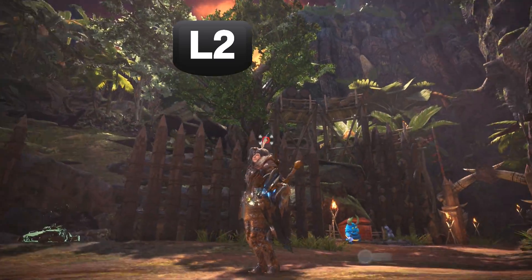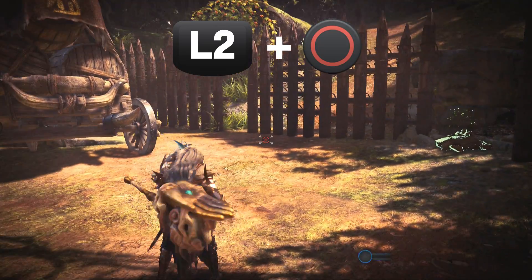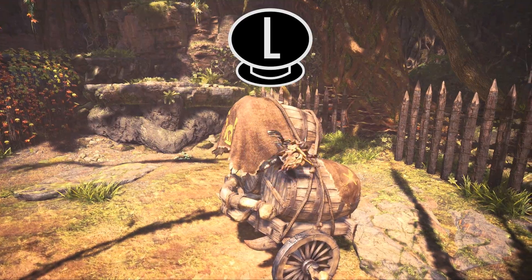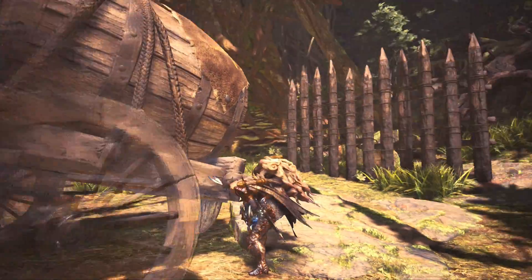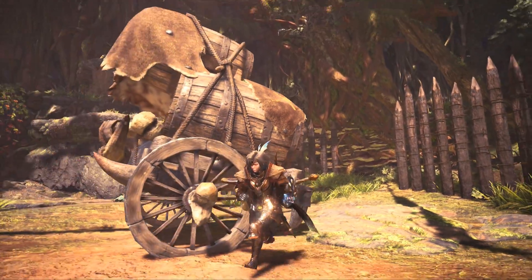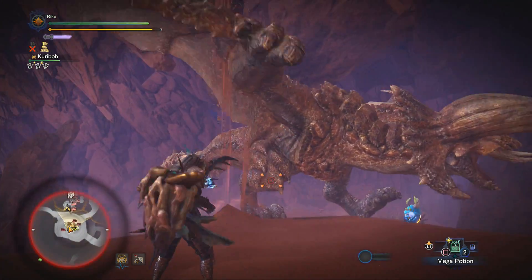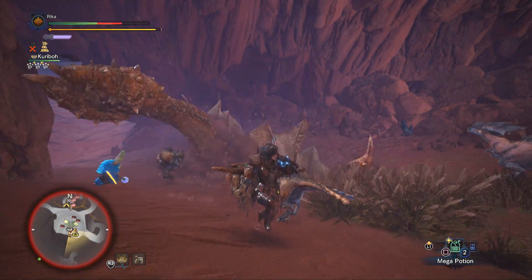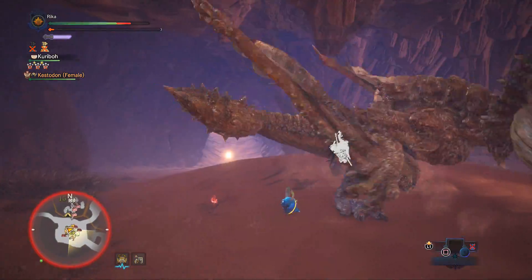To use the most basic Clutch Claw, you ready it with L2, then press circle to latch on. The claw shoots at about 10 feet in front of you, so you can even reach and latch onto flying monsters. While latched on, you can move to different spots on the monster's body, but be aware this requires stamina — if you hit 0 stamina you'll fall off into the tired animation. Also, if the monster uses an attack with the specific body part you're on, you'll get hit and fall off. So if latched onto the head and the monster does a running attack you'll get hit, but if latched onto the tail you should avoid the hit — reposition to different parts of the body if you see an incoming attack.